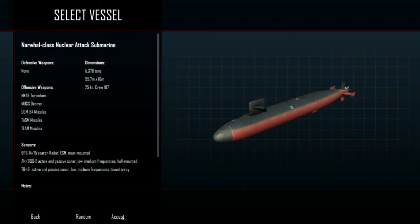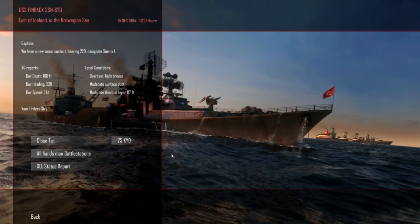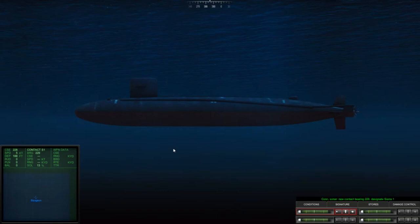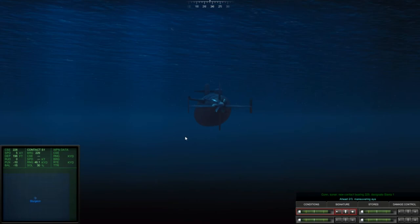There are different mission options — this is cool. Look at that submarine, that is gorgeous. The U.S.S. Finback. We're going to accept that. All hands, man battle stations. Let's make sure we don't go up this time — let's head down a little bit. Ballast is going to start to push us down. Let's hit Tab and see where that lone guy is.